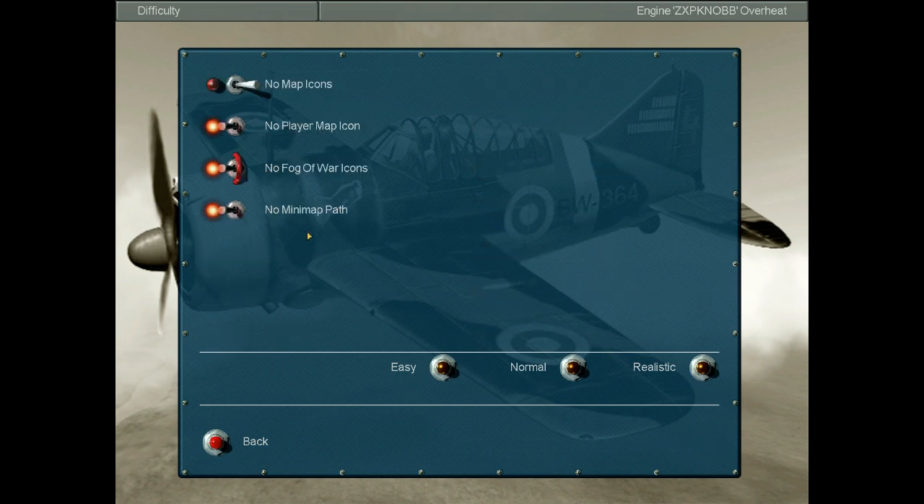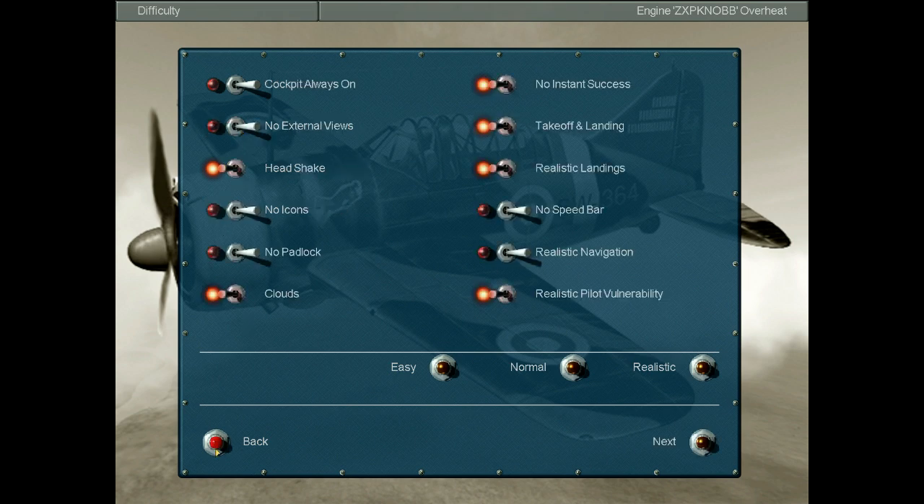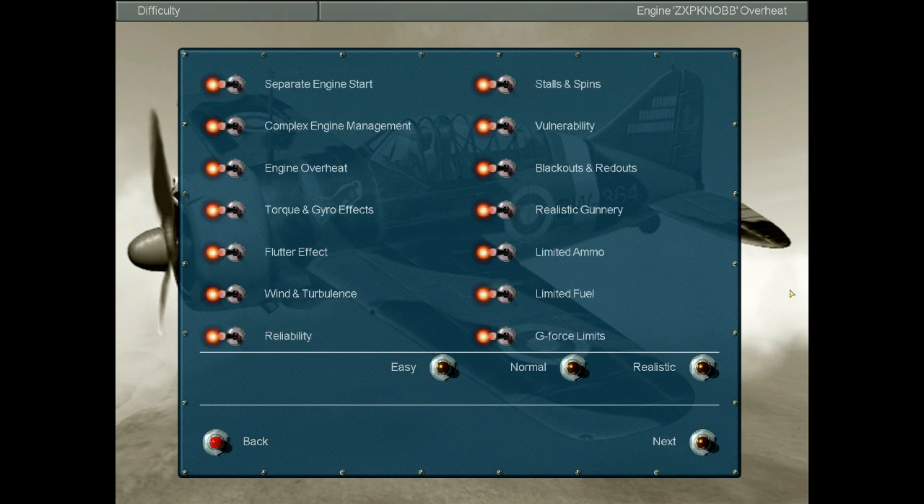Difficulties. Basically I'm turning off things to do with navigation. I like to have the speed bar just in case the plane is using knots or miles per hour, since I'm trained to use kilometers per hour — so in case I have to convert between the imperial and metric systems I'll use the speed bar. Take off, landing, clouds — the rest is okay. Basically I'm turning off a lot of things to do with navigation and turning on a lot of things to do with flying.